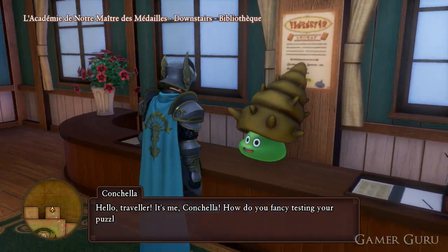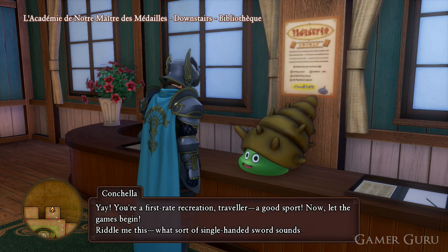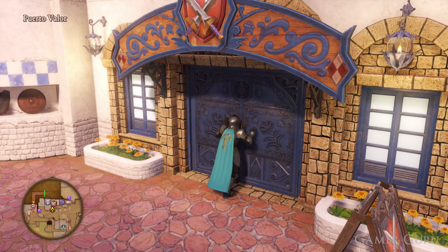For this side quest to be available we will need to be at least in Act 2 of the game or in post game. This side quest consists of having to equip very specific weapons and then returning to talk with the NPC, but they won't tell us exactly what weapons we need — they'll tell us through a riddle. So the first one we need to obtain is going to be a steel broadsword.